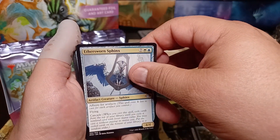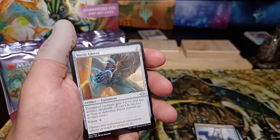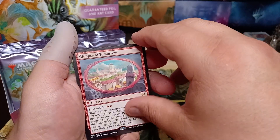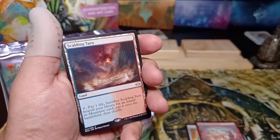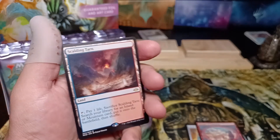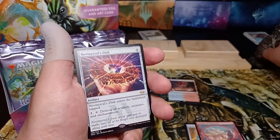I've pulled two of those out of this box and none out of any of the others. Glimpse of Tomorrow — oh, there it is, first fetch out of the box! I hope that this is a growing trend. All right, I'm happy about that, that gets a ring.